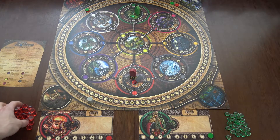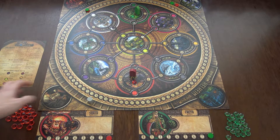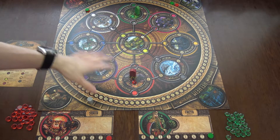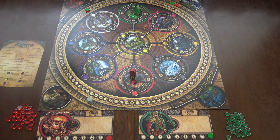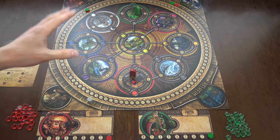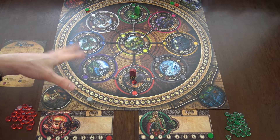You have some of your troops in the reserve, like green and red player have here, and here you have the nine worlds. They are all colored and have numbers from one to nine, which will be relevant in the world powers phase.